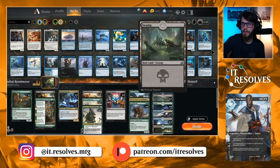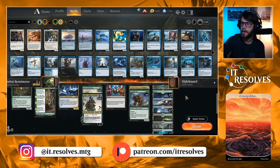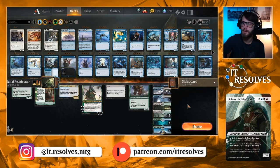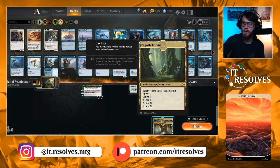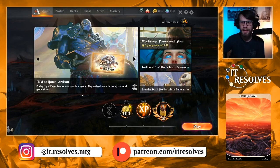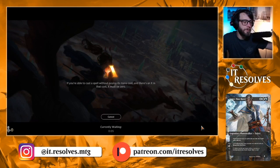We're running 24 lands — four Forest, two Swamp, and one Island as our basic split with quite a lot of green. We have two Temple of Deceit, two Temple of Malady, and two Temple of Mystery. For shocklands it's three Watery Grave, two Overgrown Tomb, and three Breeding Pool, plus one Zagoth Triome and two Fabled Passage. It's an interesting list — I don't necessarily think it's going to be amazing, but I love Reanimator as a strategy and I want to give it a shot.